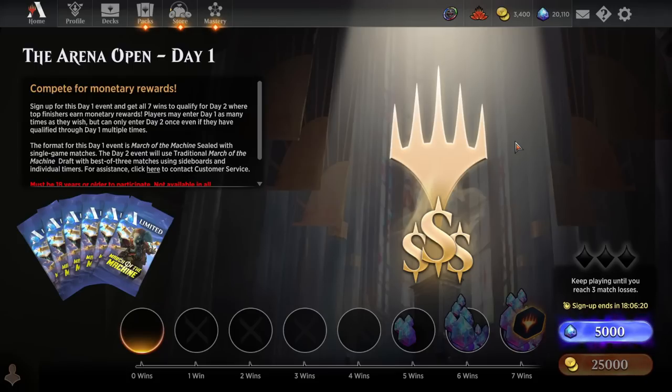Hey everybody, it's ComletX and welcome to the Marching Machine Arena Open Day 1 event. Arena Opens are the most competitive non-qualification events on Arena, with a hefty entry fee of 5,000 gems or 25,000 gold, and no real rewards during Day 1. However, if you can make it through to Day 2 and win a ton of matches, you could win up to $2,000 USD.